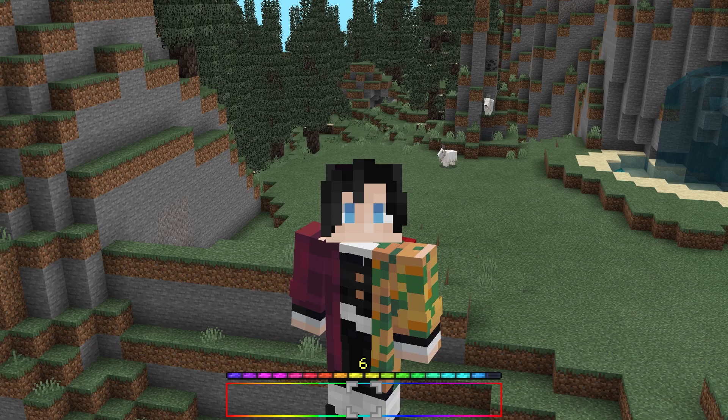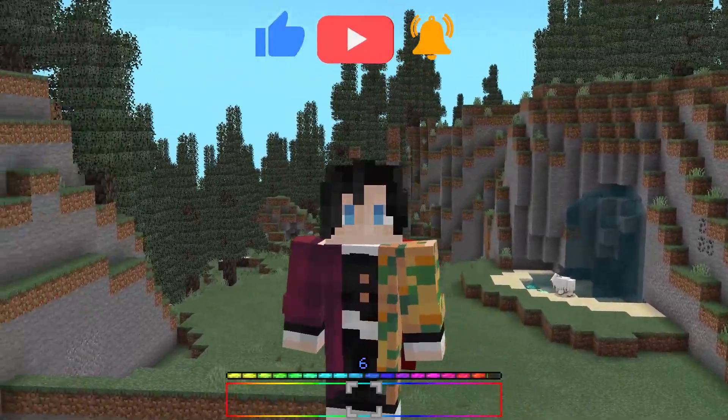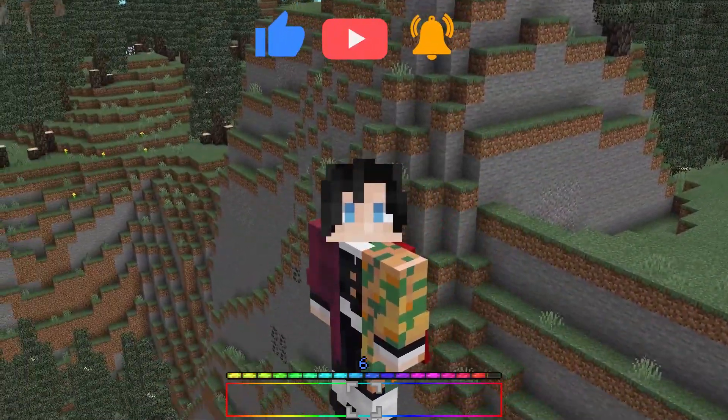Now that you have the materials, we can start the tutorial. Before we do, if you want to build an even bigger version of this, I also have a tutorial for that — check it out by clicking the link in the top right of the screen. Step 1: find the location where you want to build the farm.